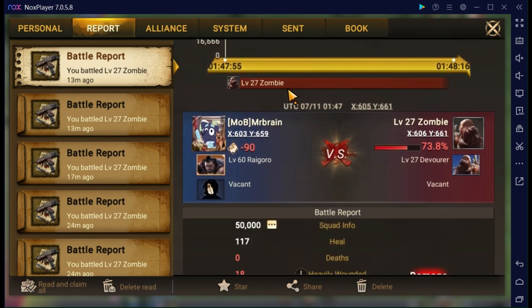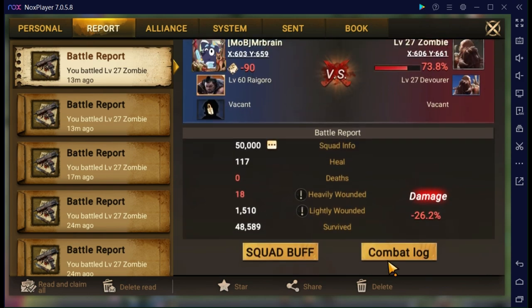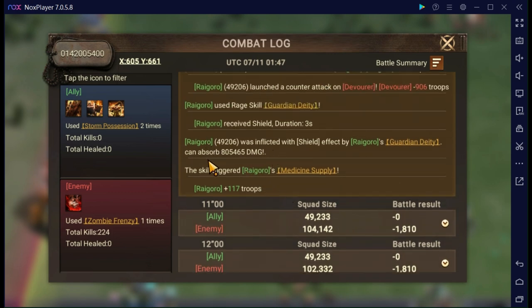The last test I ran - because I still had some leftover tier 4 from creating them for the last top commander - I ran 50,000 tier 4 troops. Coming down here, we'll see there was a major decrease in the amount of damage absorbed, which makes sense. Tier 4 troops do not have the same attack power as tier 5 troops, so while Rigoro can still absorb a significant amount of damage, the tier of troop, the amount of troops, and the attack all matter.